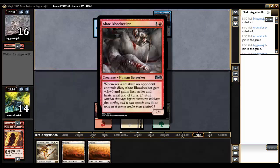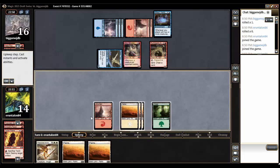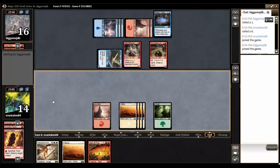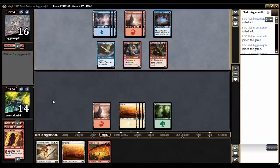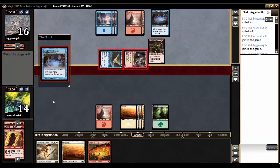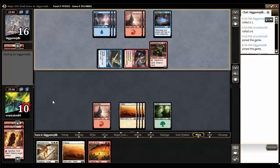He plays Altac Bloodseeker — whenever one of my creatures dies, it gets plus 2, plus 0, and first strike until end of turn. It's less than ideal. Getting a Wall of Fire, 2 red when we only have one mountain, so I'm going to have to pass the turn here. One land short of that Archangel. He's going to get in for 5, taking me to 9. Luckily the Archangel does reset my life total, so that is a little bit of a plus. Top decking Cone of Flame would be pretty nice here — I could destroy all of his creatures. But he does have a pretty full hand with that Military Intelligence.